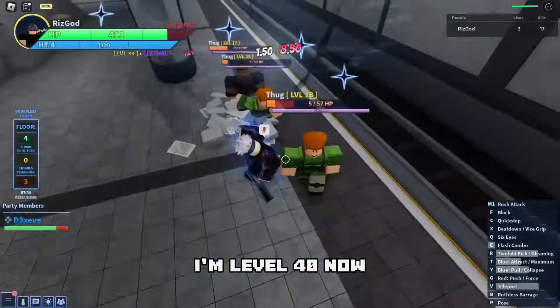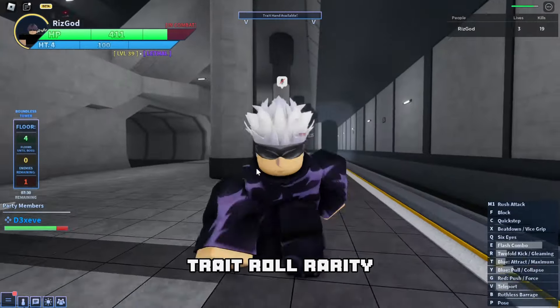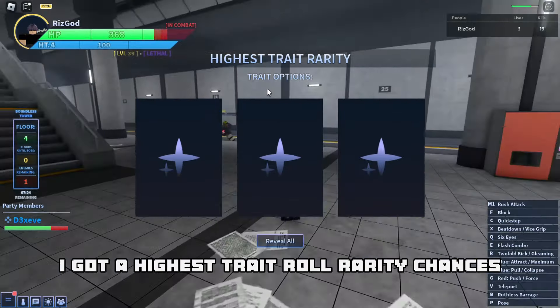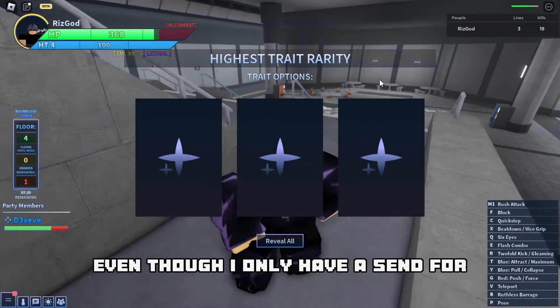At level 40 now, let's check if the option shows the highest trait roll rarity. As you can see, I got the highest trait roll rarity chances, meaning I can get legendary and mythic even though I only have ascension 4.